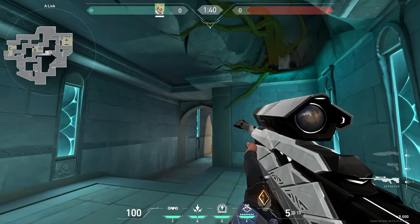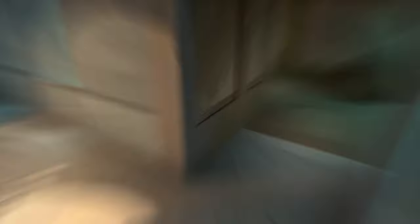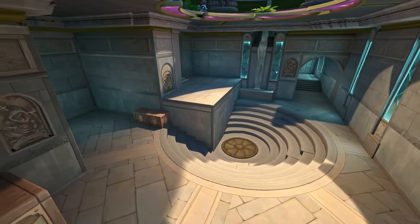From A-link, just aim to this spot and do a full charge with 1 bounce. This arrow reveals anyone on B-sight.